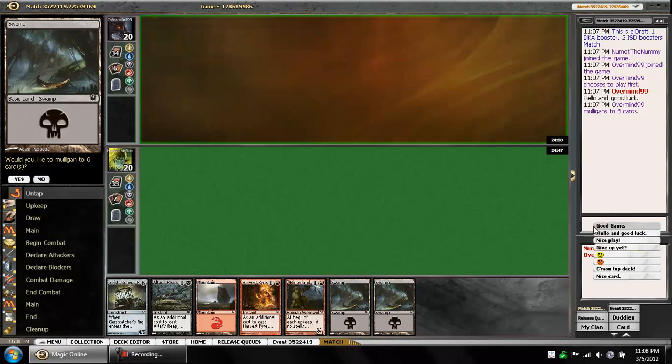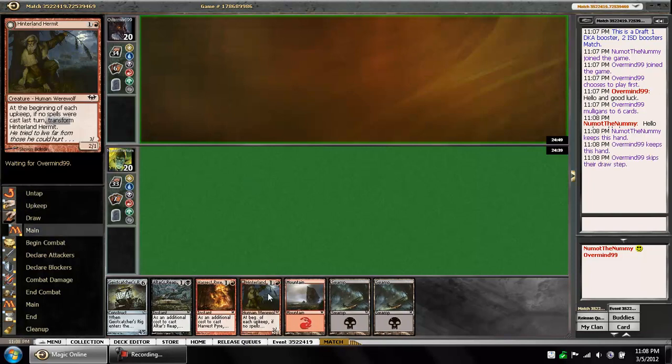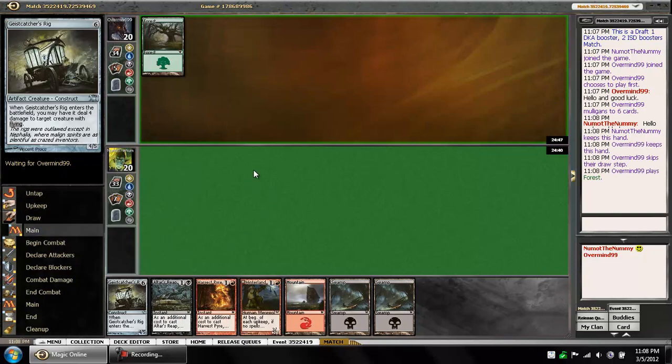We are here for the finals of this 8-4 Innistrad draft. Opponent has won the die roll, opted to play first, and has mulliganed to 6. We're going to keep our hand. We have a 2-drop, some sweet spells, and a 6-drop if we need it.